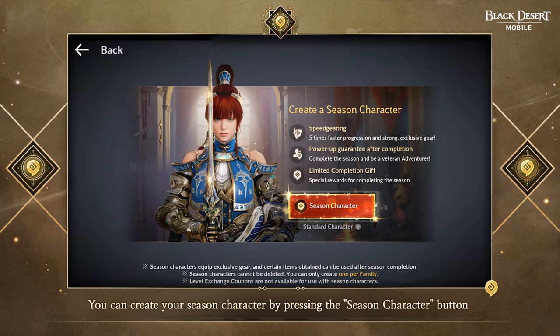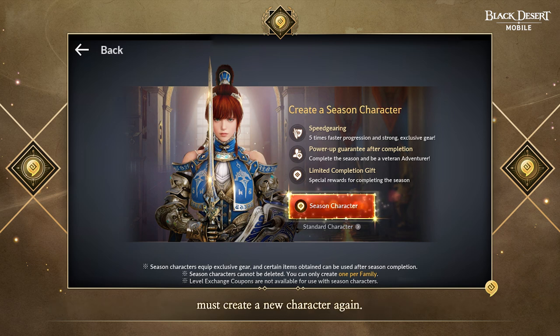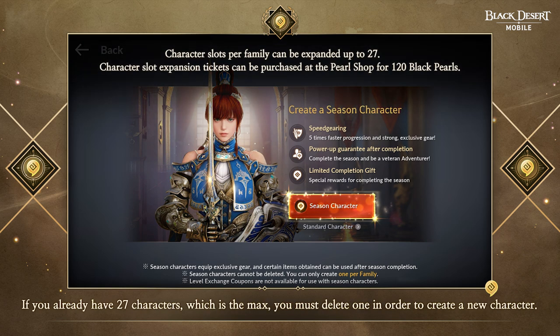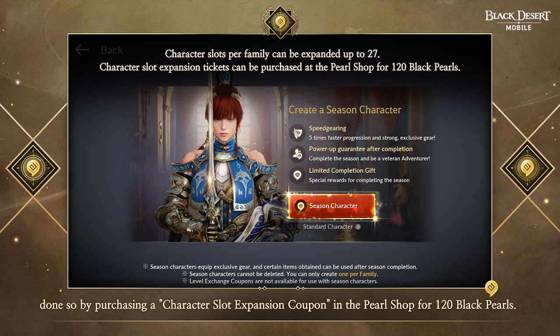You can create your season character by pressing the season character button on the character creation menu. Adventurers who want to have a season character but have already completed the preseason must create a new character again. If you aren't able to create more characters, you can purchase a character slot expansion coupon from the purse shop to create one. If you already have 27 characters, which is the max, you must delete one in order to create a new character. You can expand your family by increasing the roster up to a maximum of 27 slots, by purchasing a character slot expansion coupon in the purse shop for 120 black pearls.